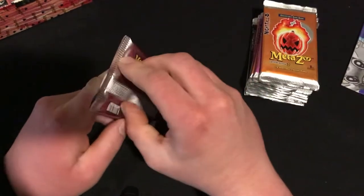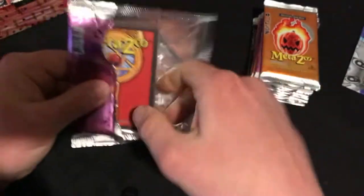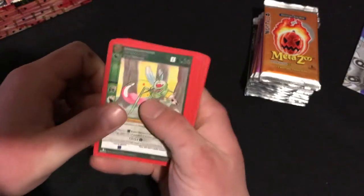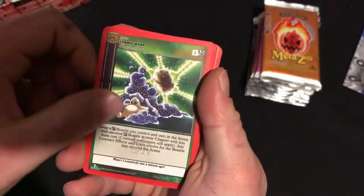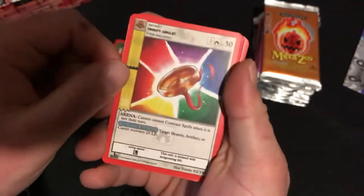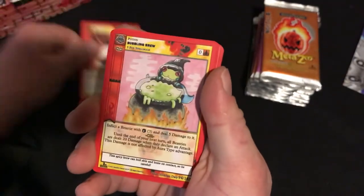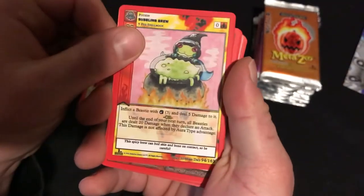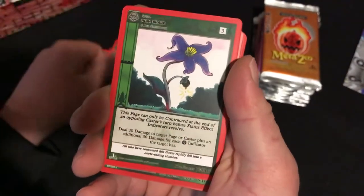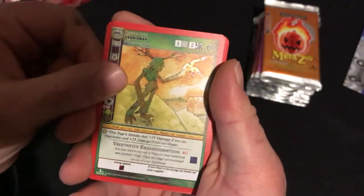All right, let's see what we can get. I'm not going to be doing any card tricks or anything fancy. Arkansas Snipe, Cosmic Warp, Cosmic Warp, Trinity Amulet, Pyre, Bubbling Brew, Earth's Binding, Night Shade, and a Reverse Foil Veggie Man.